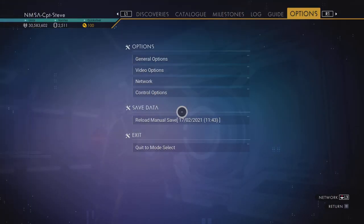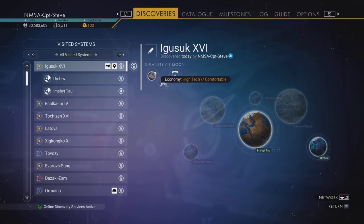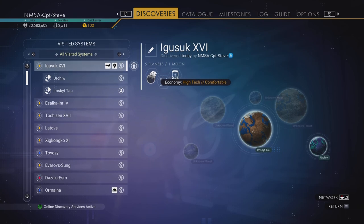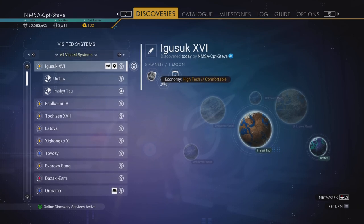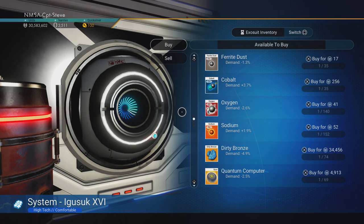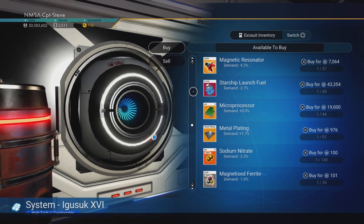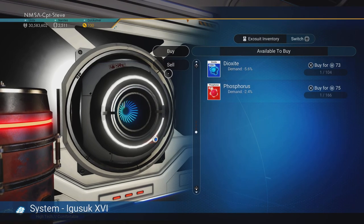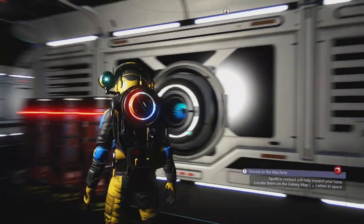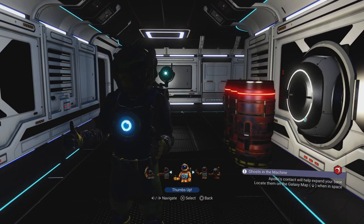Check the discovery screen to see the system's economy type — this one is high-tech and comfortable. You might want to bring your freighter into a high-tech area of space and check the galactic trade terminal there. Sometimes it has the magnetic resonator, sometimes the solar mirror or quantum computer instead — it's chance. Luck would have it, I found and bought some!